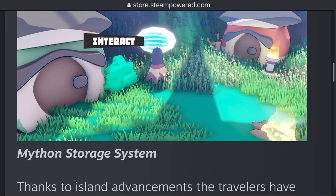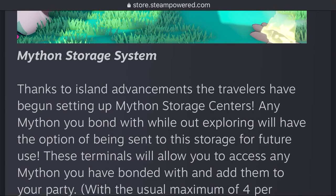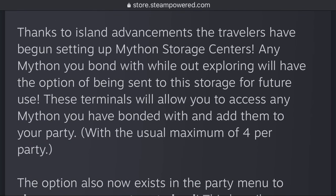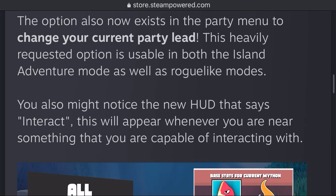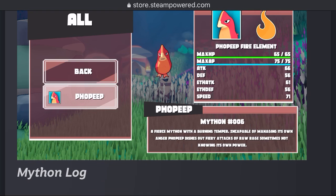You even have houses, and there's an 'interact' prompt which I guess is the Mython storage system. Thanks to Island Advancements, the travelers have begun setting up Mython storage centers. Any Mython you bond with while out exploring will have the option to be sent to storage for future use. Terminals will allow you to access any Mython you have bonded with and add them to your party. Of course you have the four Mython limit to your party, but the option now also exists in the party menu to change your party leader — which was definitely one of the most requested things by me and a lot of other people, so I'm really glad to see that. A new interact HUD will appear whenever you're near something you're capable of interacting with.